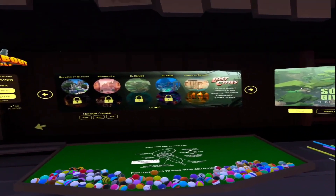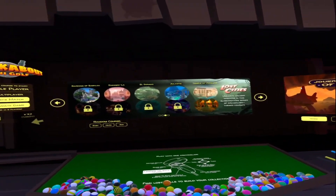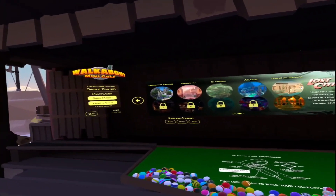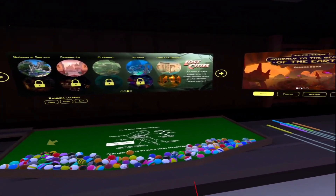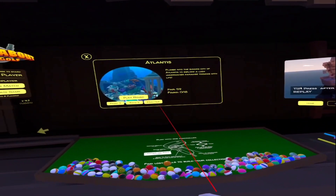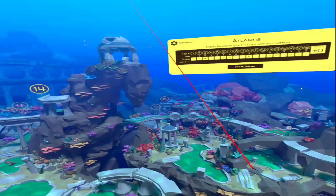Hello everyone, Cherry Cherry Pie here, and today I have a guide on how to find all the lost balls on the Atlantis map in Walkabout Mini Golf. Let's get started. Do check the description of the video — I'll have a link posted for a referral. When you use that link you'll get 25% off the purchase of this game.